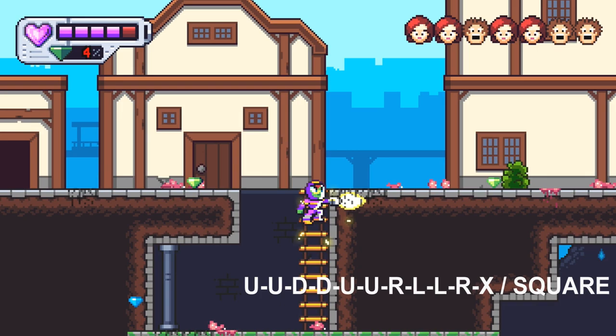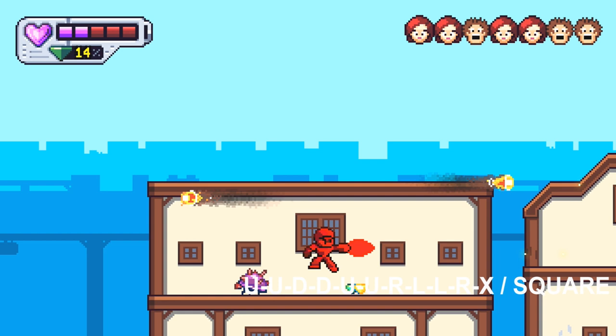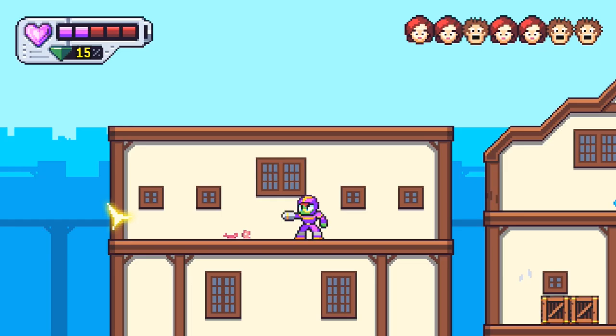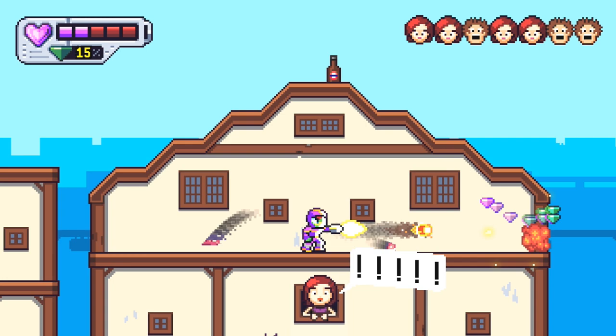That will bring up a little cheat menu, and from there you can choose God Mode, and you're basically good to go for the rest of the game. I'm not going to walk you through all of the levels since they are pretty straightforward — you basically just have to rescue all of the civilians. They aren't really hidden, and you can usually hear them yelling when you're near them, so you shouldn't have any issues finding them.